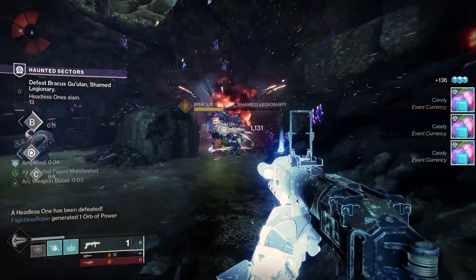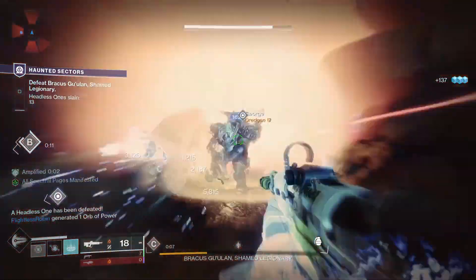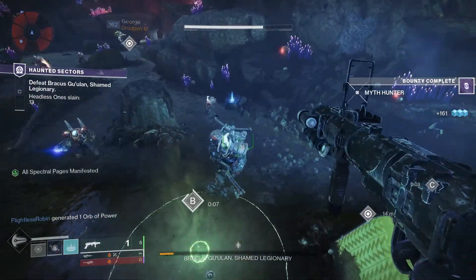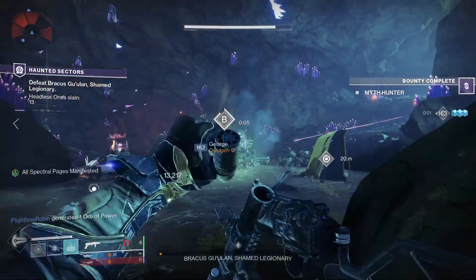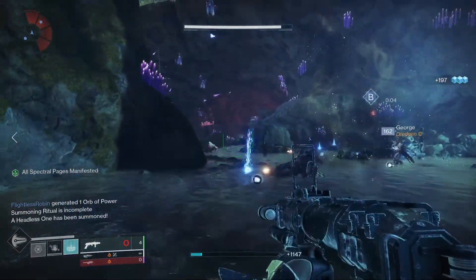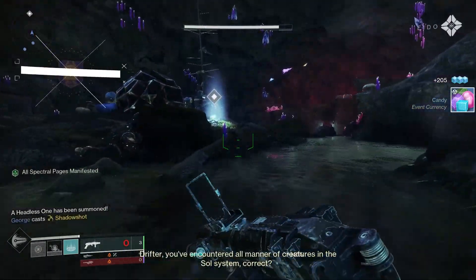For PvP, the recommended roll is Quick Launch, Spike Grenades, Quick Draw, and Auto-Loading Holster. Spike Grenades increases stability. Quick Draw means the weapon can be drawn unbelievably fast. Auto-Loading Holster means the holstered weapon is automatically reloaded after a short period of time.